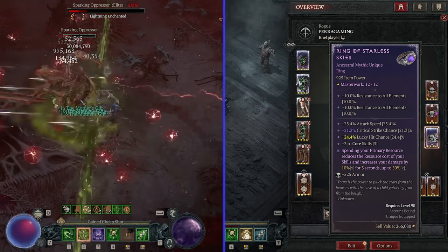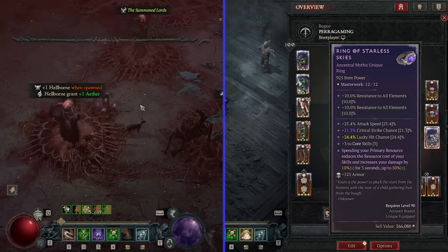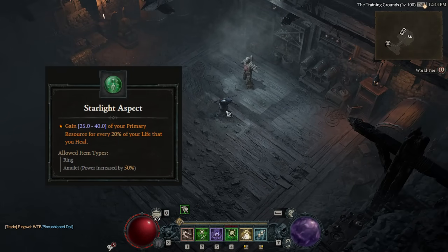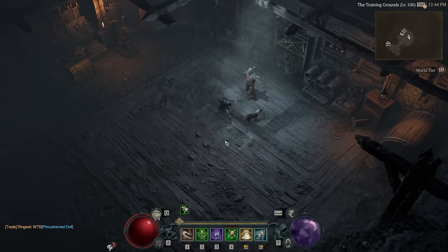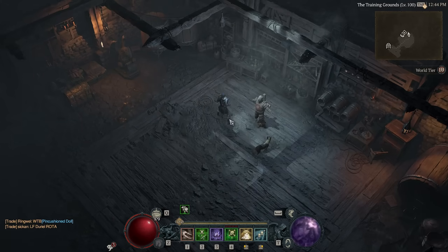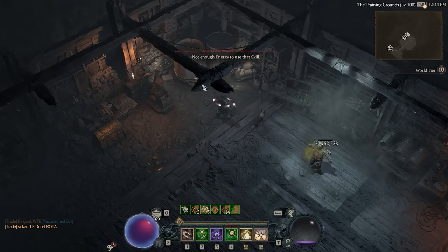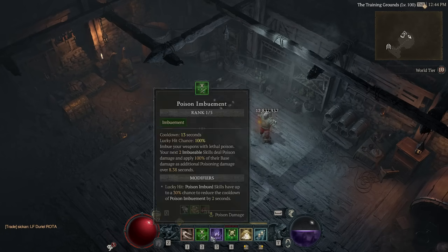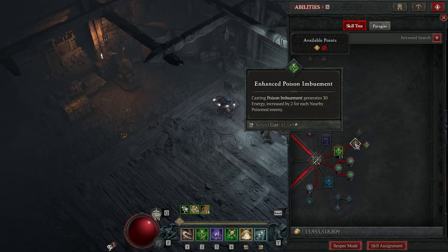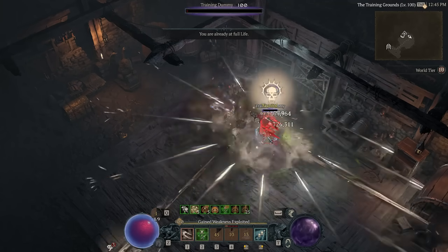Now let's talk about how we solve resources. You'll need either the Starlight Aspect or Starless Skies, temper Innovation Ranks, and actually hit enemies. If you do all that, you can't run out of resources. There's also an additional way via Poison Imbuement - every time you use it, you gain resources. By combining it with the Bursting Venoms Aspect, whenever that procs, you gain unlimited Poison Imbuements, which in turn grants you unlimited energy.